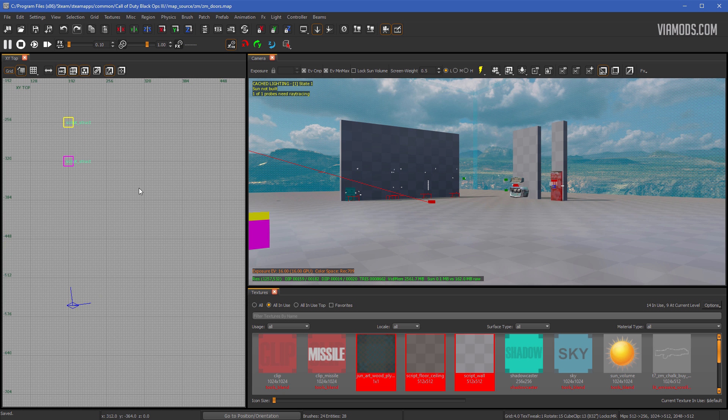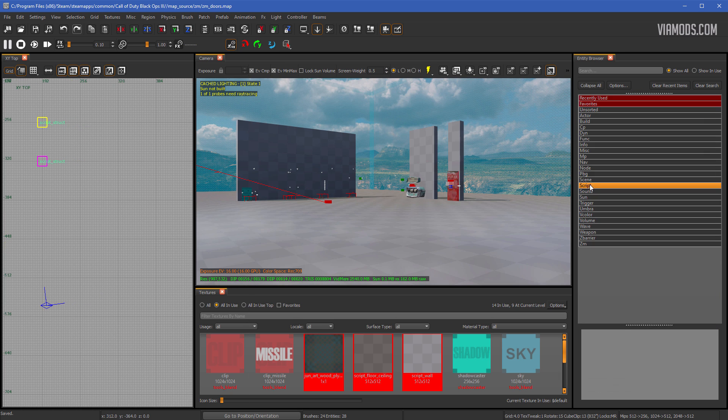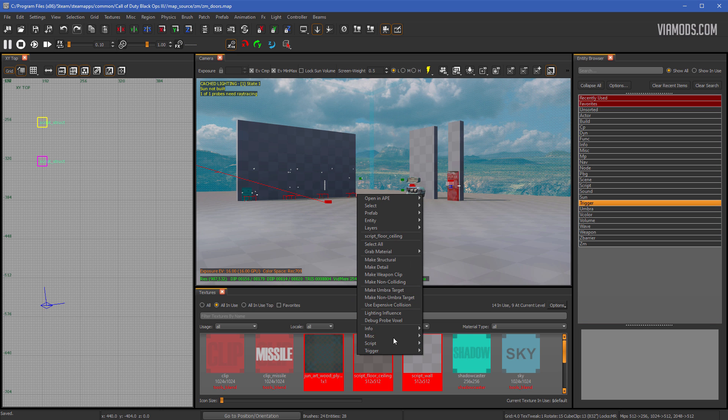The first thing you need to do is hit B on your keyboard, right-click Script, hit Toggle Favorite, then right-click Trigger and hit Toggle Favorite. You should have already done this before, but if not, now you have them available when you right-click.